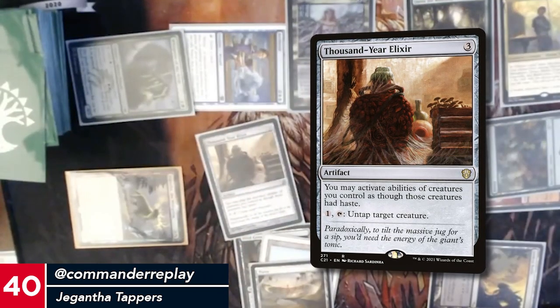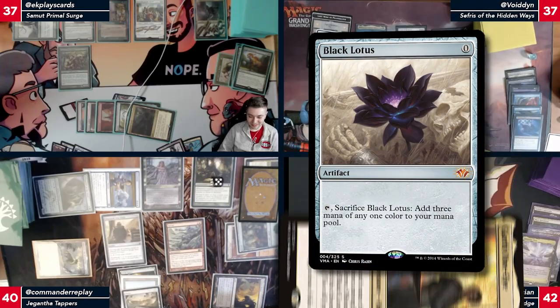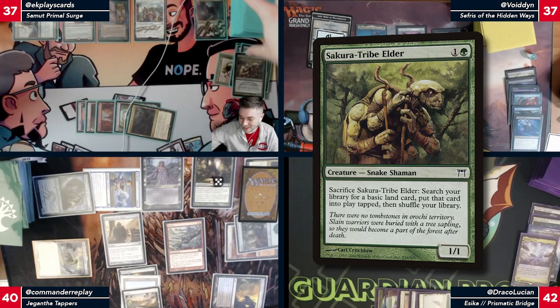Oh! Tap this for a Black Lotus. Yeah, that seems good for now. On your end step I'm gonna sac Steve, look at my hand and see what the hell I need.